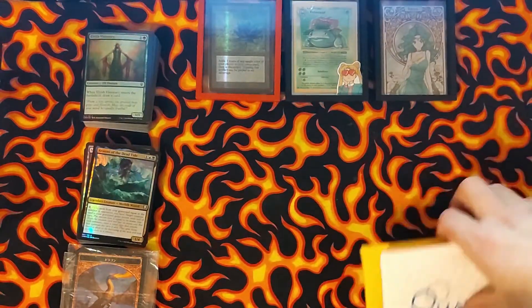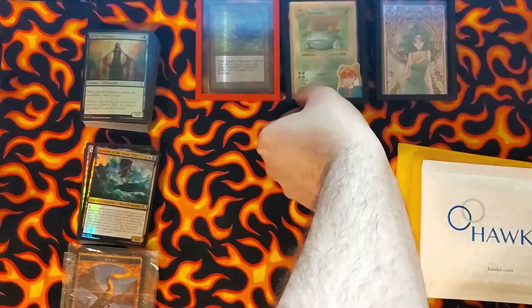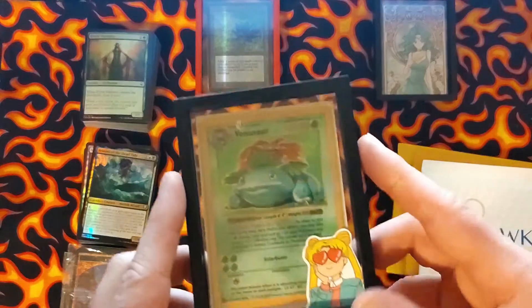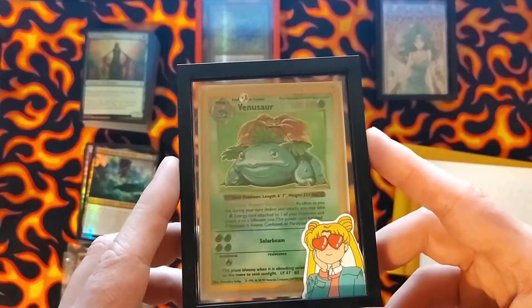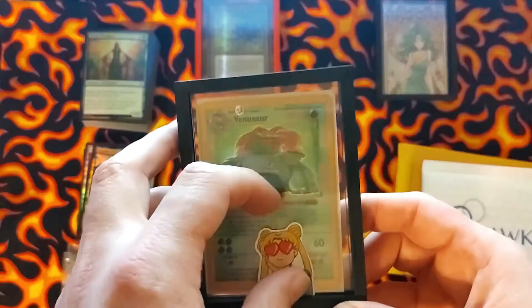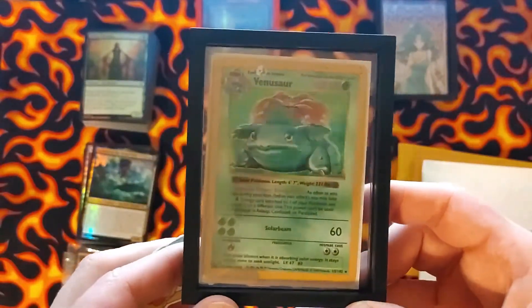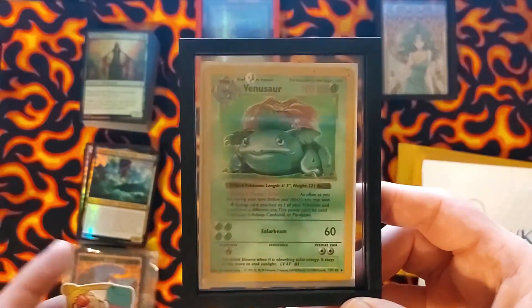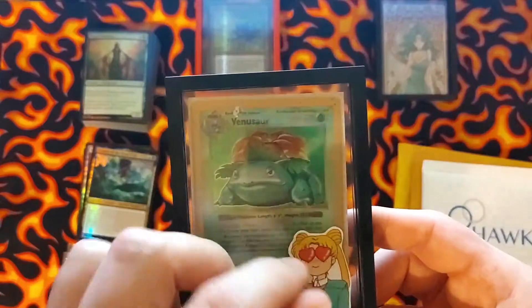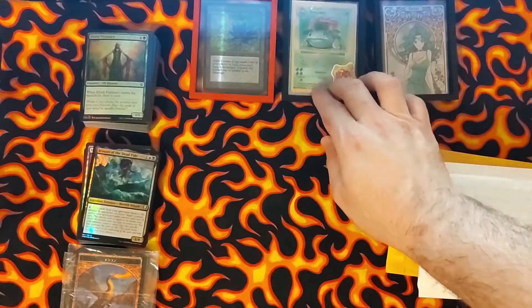Just to recap — I don't think I caught it on camera, but my replacement Venusaur came in. So now I have a shadowless base set Venusaur. It's just an extra card now; it doesn't go with the set or anything, so I gotta figure out what to do with it. It's not perfect grade, so I'm not going to get it graded or anything.